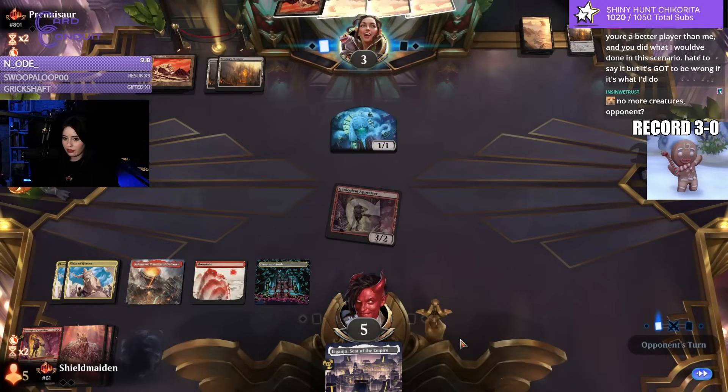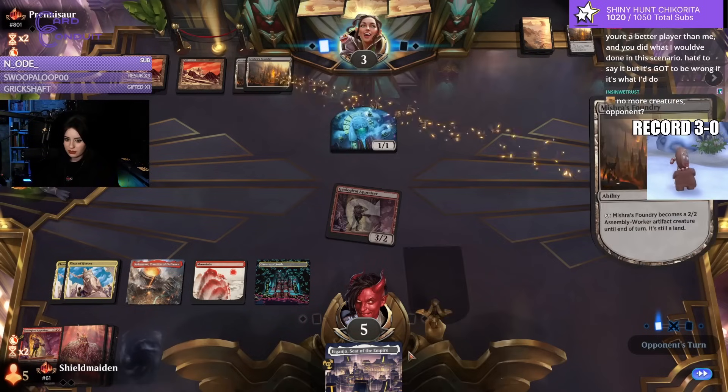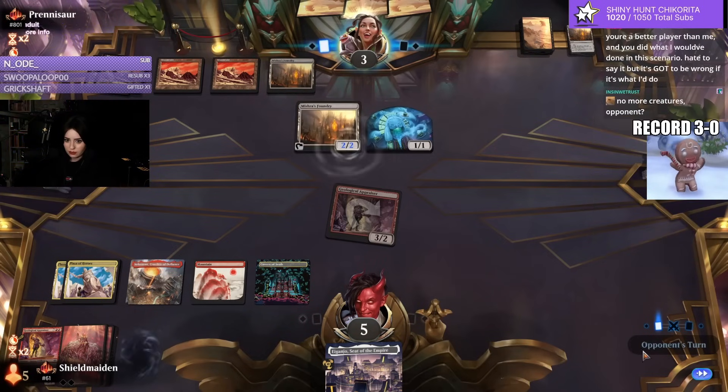Make them believe they have lethal, and then on the way back we have an Agunjo in our hand. Bessie swings.